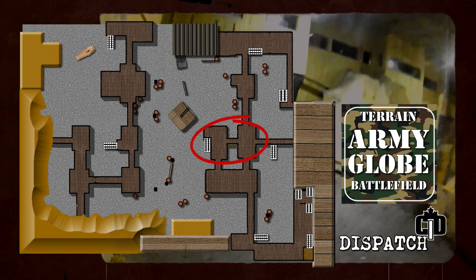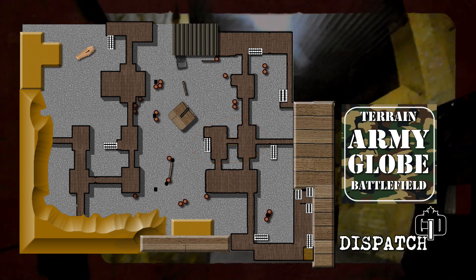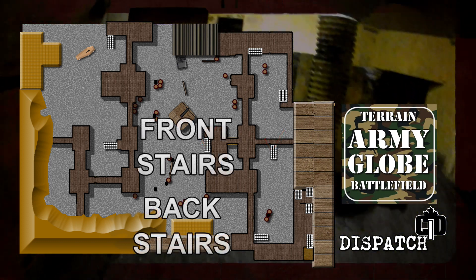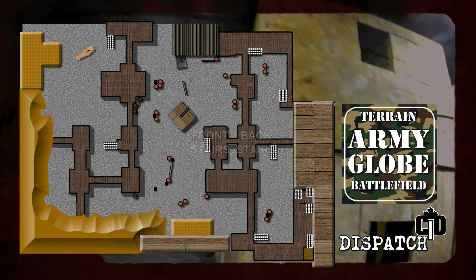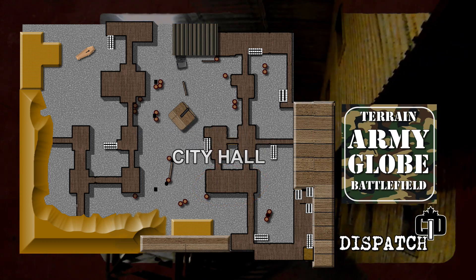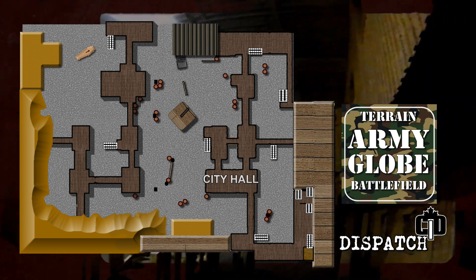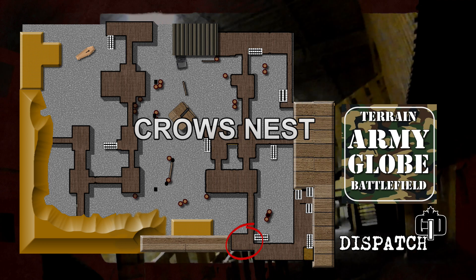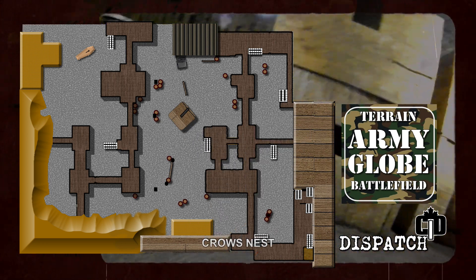Now this area here is two sections. The best way to explain the nickname is there are stairs in the front and just behind it, so you've got front stairs and back stairs. Front stairs towards the middle of the map, back stairs towards the back. Now here is the city hall — it's been called sheriff before, it's been called the saloon, but most commonly called city hall. And here you've got the crow's nest, which is a pretty famous spot up here.